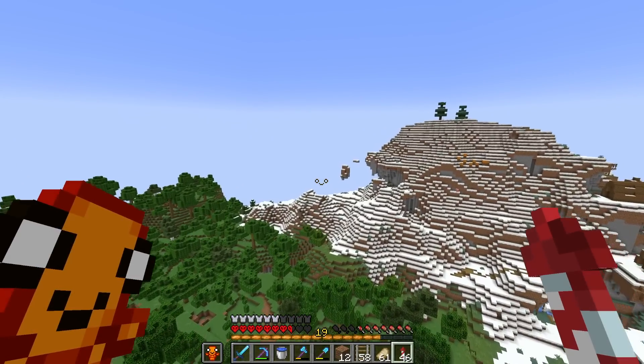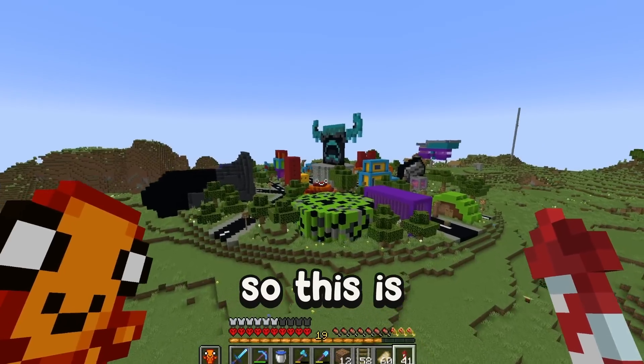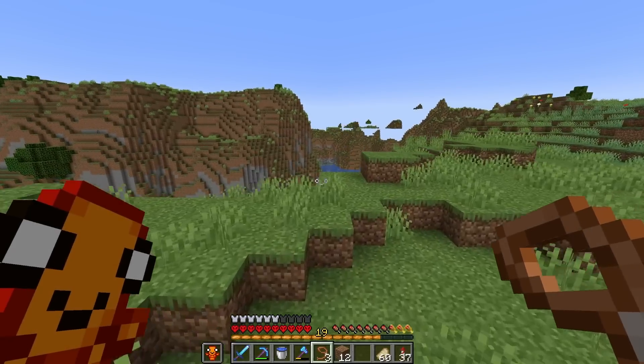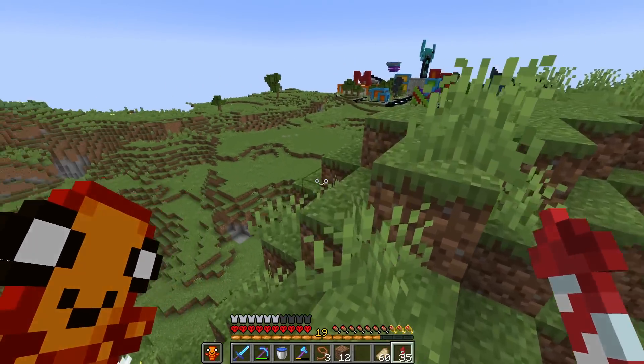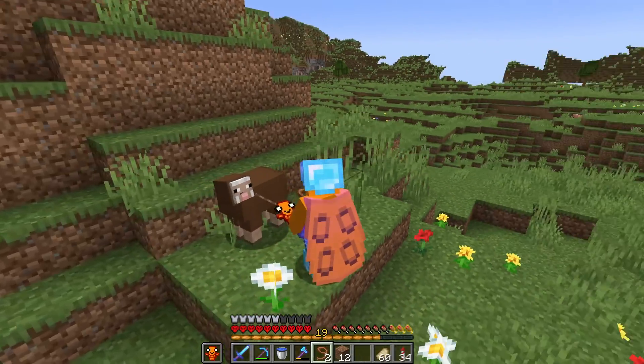If I fly all the way to the warden city that I built in the last video, which you should definitely watch after this one — this is the warden city — there should be some leads. Now all I need to do is actually find a sheep. There's a skeleton horse. Where did you guys come from? Well, I definitely do not need them. There's a brown sheep. So if I lead it up...